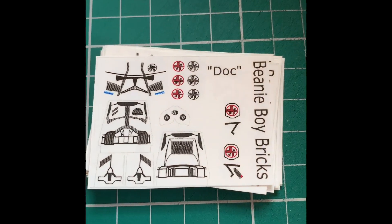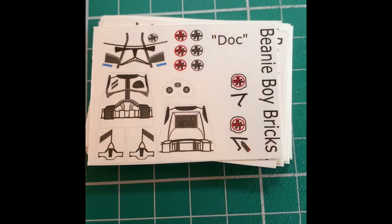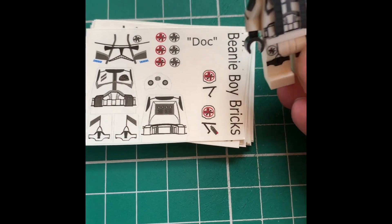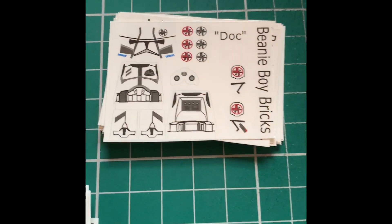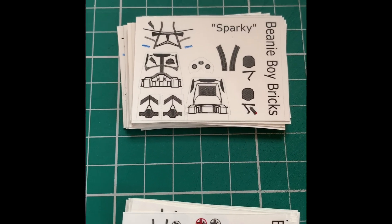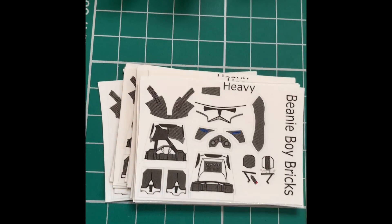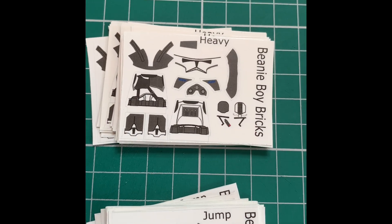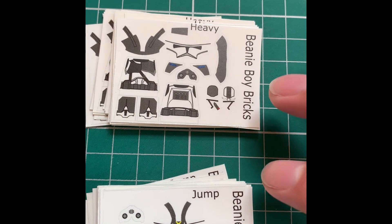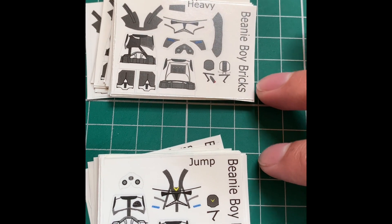Moving on, we've got Doc, our squad medic, which is a better version of the one I customized. I'm really liking the look of Doc. And then we've got Sparky, our communications tech expert. Moving across, we've got a Jump Trooper and a Heavy. These guys look sick. And these are two designs that Lord of the Bricks made himself for me. Thank you so much, mate. They look absolutely great.